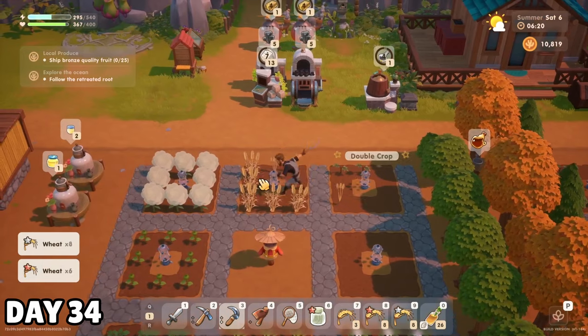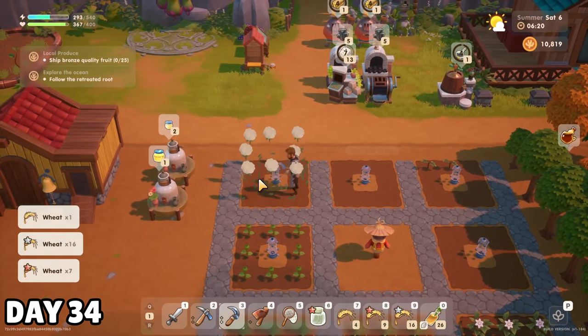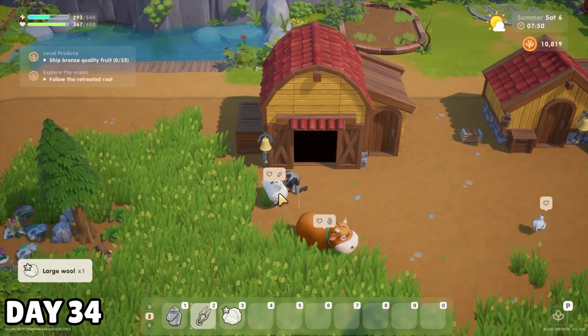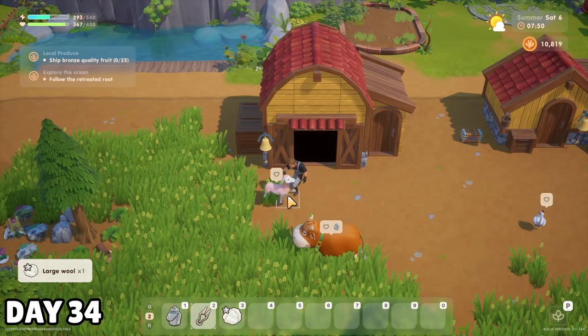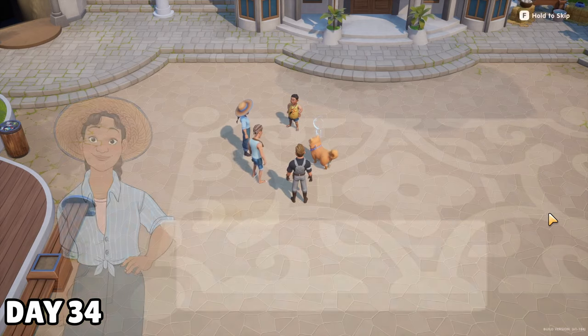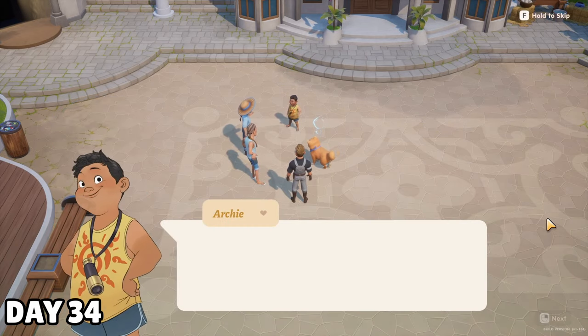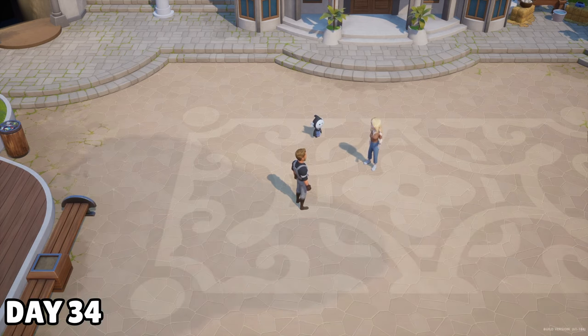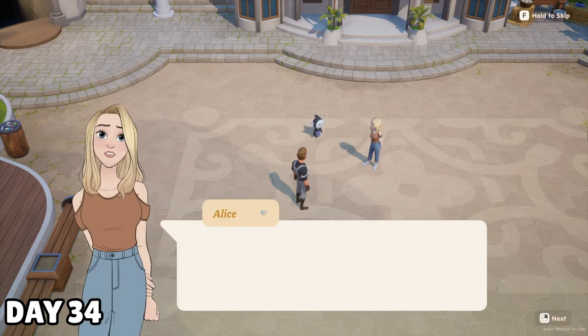I had my first harvest of the summer on the 6th — wheat and some gardenias, which I threw into a bee house to start making some honey. Danny the sheep produced a large wool for me, literally before I got a small one, so that was neat. I saw Archie and Taco playing with Gong the giant in the town square, and I think I gave Alice the ick a little because I was talking to Gong after the family left, and she couldn't see him.